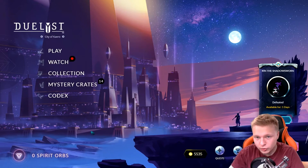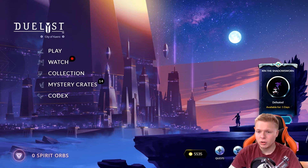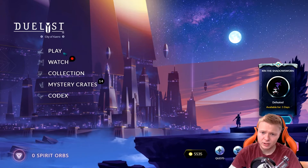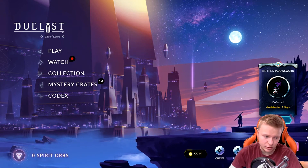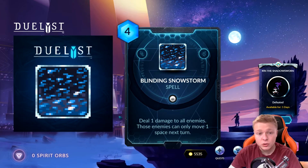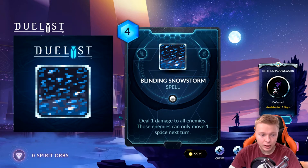Hey boys, what's going on? It's your boy Clauzo here today, and today I'm bringing you Day 11 spoilers of Unearthed Prophecy. Now the first card I'm going to bring you is actually a card that got released last night — it got released really late so I wasn't able to add it to yesterday's video, so we're going to add it to today's video. This card is a 4 mana Vaynar spell: Blinding Snowstorm.